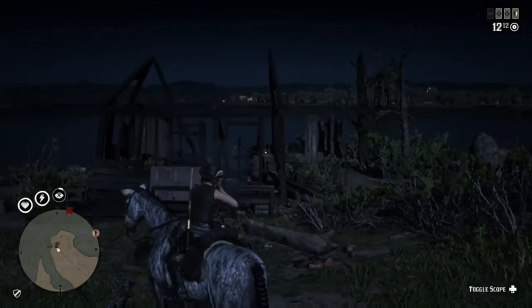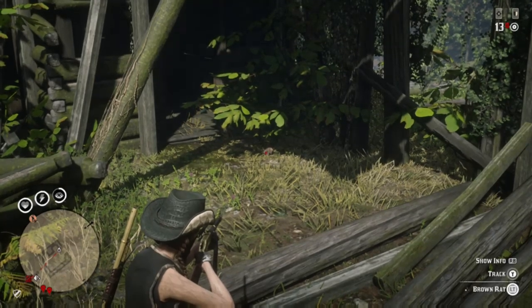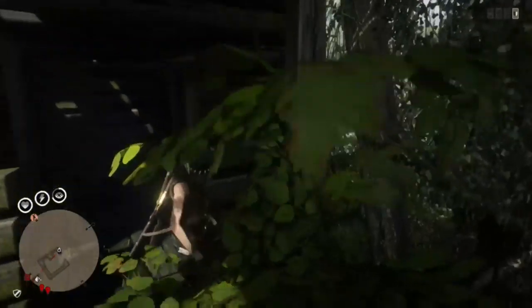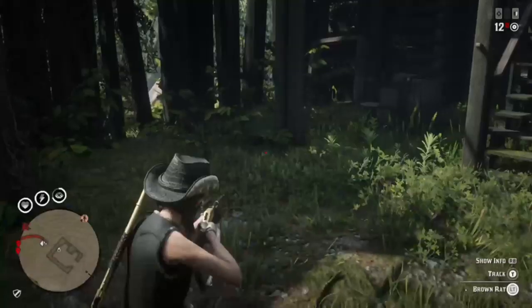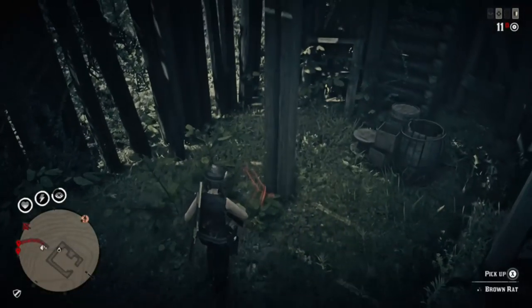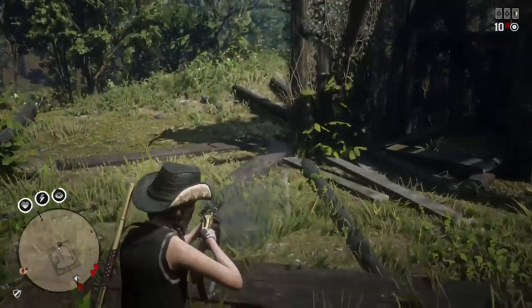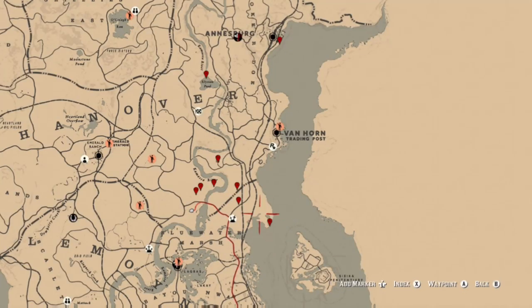I ended up only finding two, but who knows — if you load in, that might be three or maybe four. You can also find them at the hideout slash fort on Kamassa River. At this specific location I did find three. I will be bringing these up on the map as well as where the chanterelle are in this area. To make things convenient, I just wanted to show you that between these two locations you can run back and forth, and I ended up getting rats in total between these two spots.